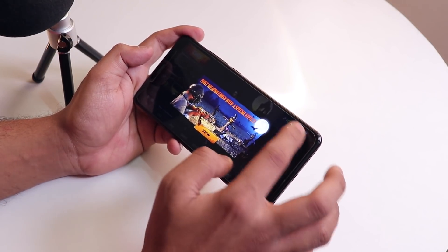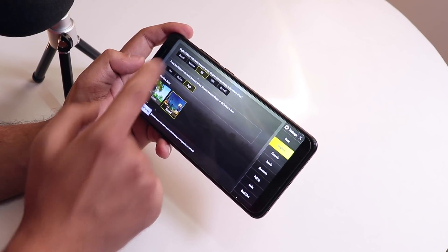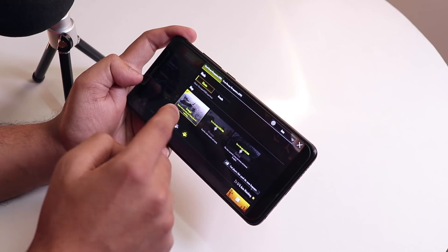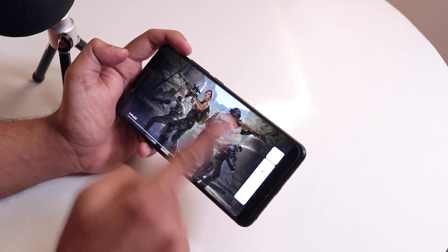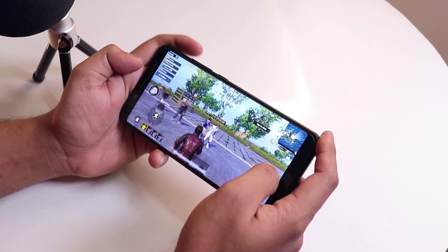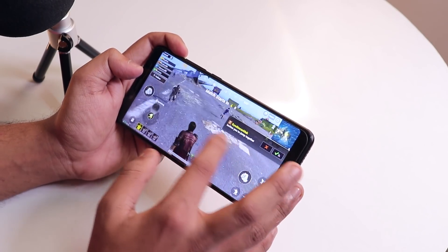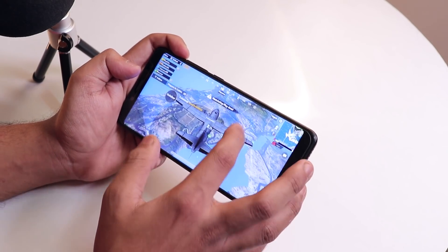For PUBG you can play at HD High settings, which you don't get in MIUI but you definitely can in custom ROMs. The Android Pie side volume panels are working super fine. Sometimes the half screen makes it a little glitchy with some kind of glitch effect, but most of the time the gaming experience is super fine.